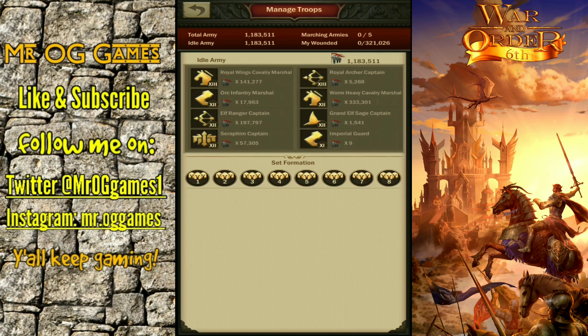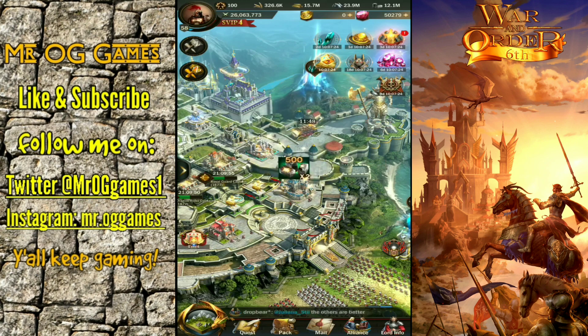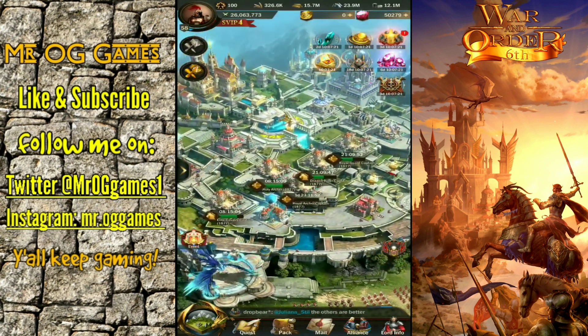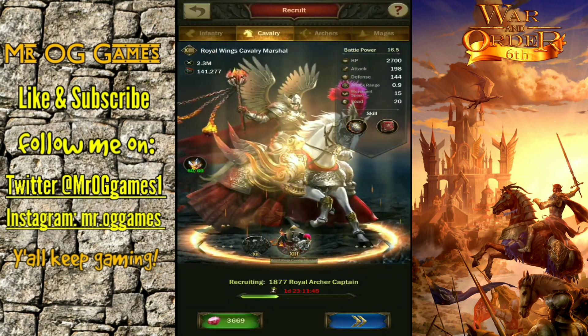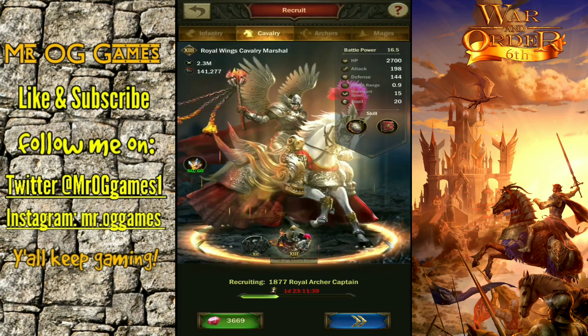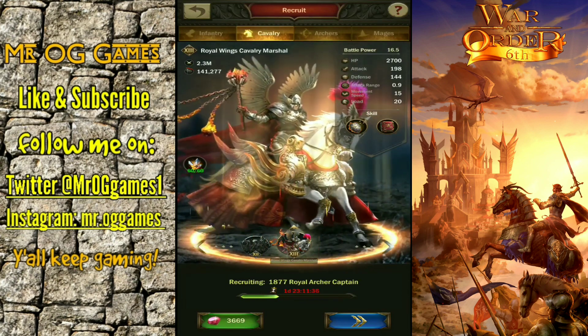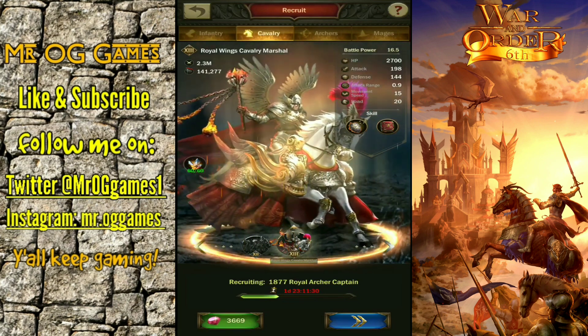With that said, I was able to go ahead and take up one troop type, and I did that on purpose because I wanted my front row T13 cavalry, and I've got that now — not for an expanded march but just for my regular march. We've got T13 archers baking in the oven, and hopefully we can get those out and done pretty soon as well. As always, if you guys like the video smash the thumbs up button, and if you haven't already don't forget to subscribe. Peace out.